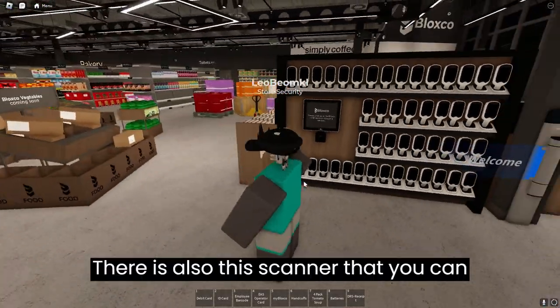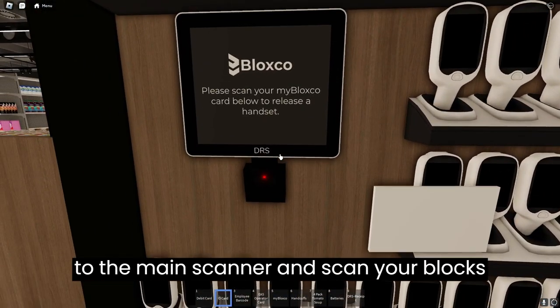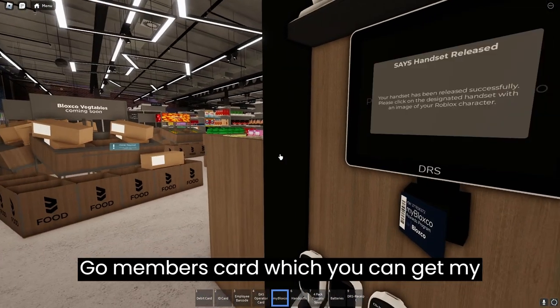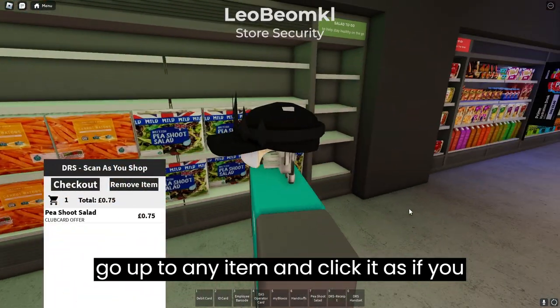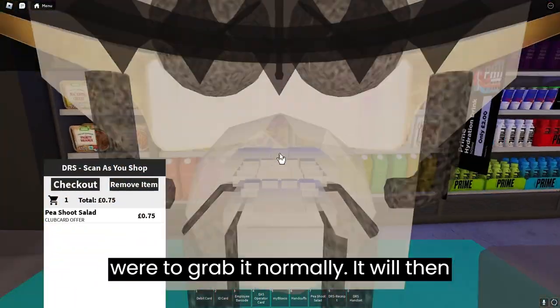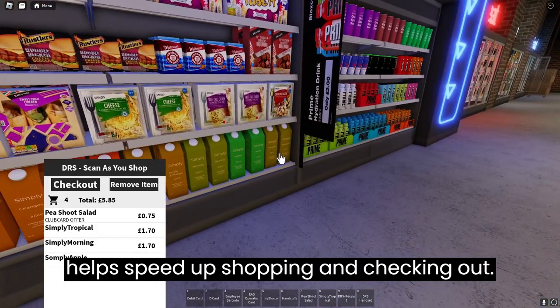There is also a scanner that you can use to speed up your shopping. Just go up to the main scanner and scan your Bloxco members card, which you can get by joining the Bloxco group. To use this, go up to any item and click it as if you were to grab it normally. It will then automatically go into your cart. This helps speed up shopping and checking out.